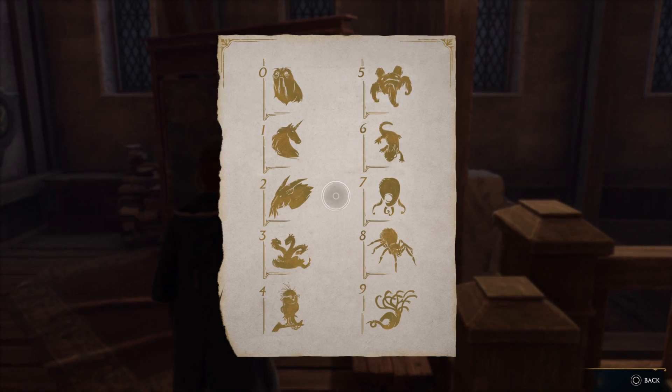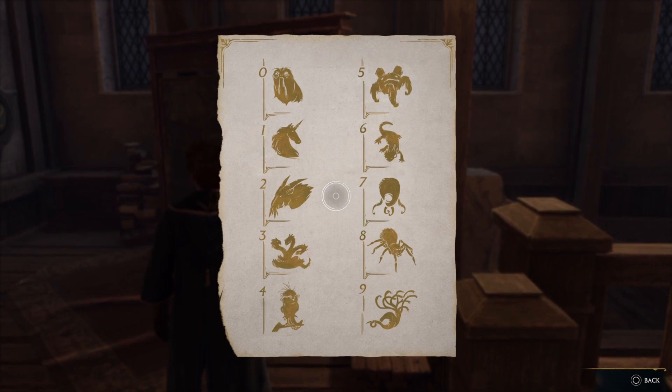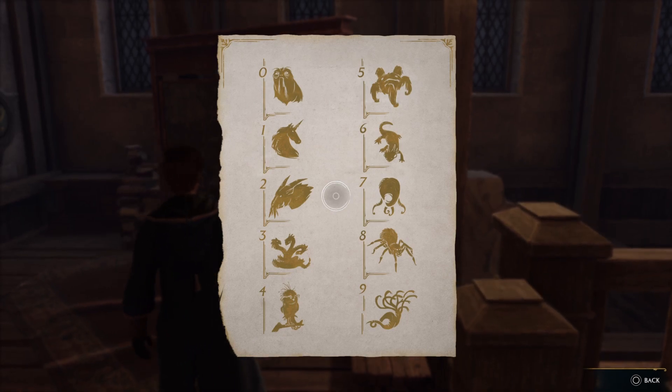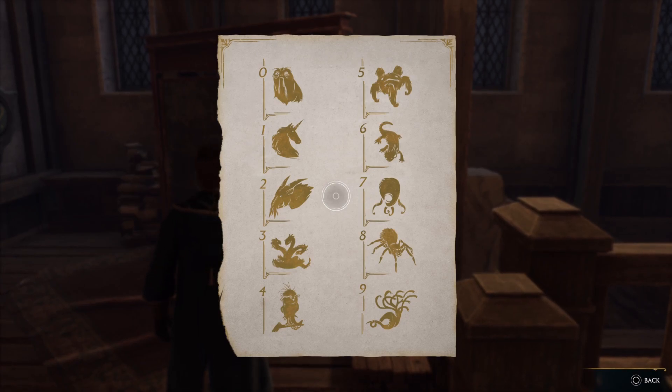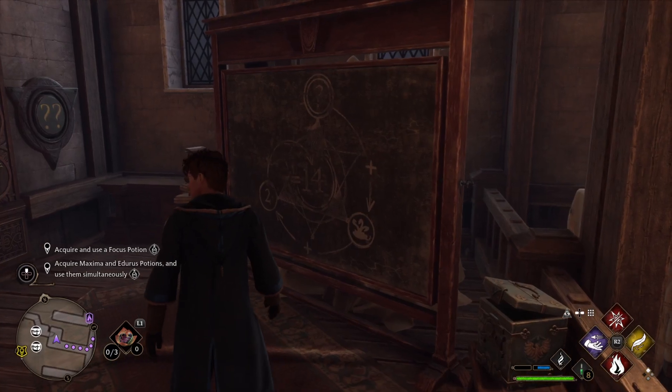As you can see, from left to right the animals are counted like 0 to 9, and that's what we're gonna do to sort out the puzzle. It's quite easy — it's basic math. You don't need any spells to sort out these kind of puzzles, so let's do it together.